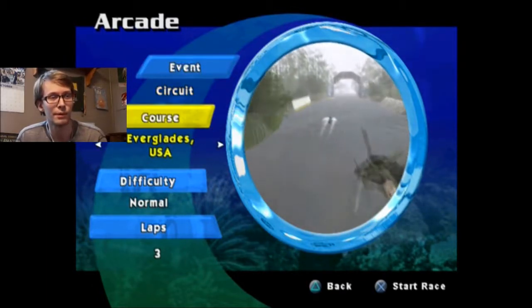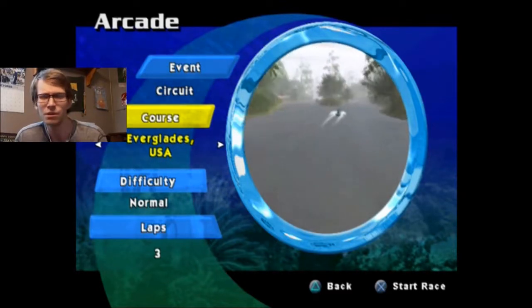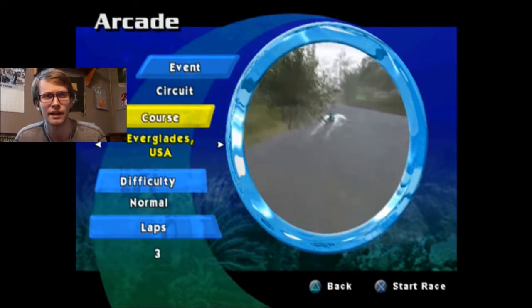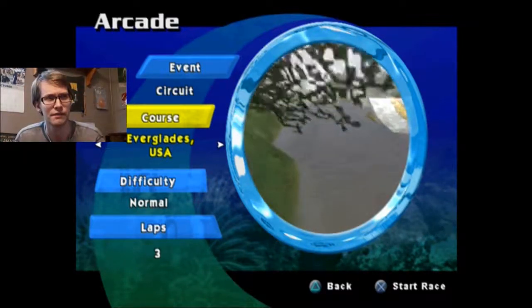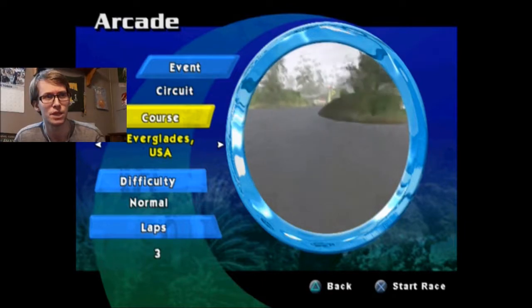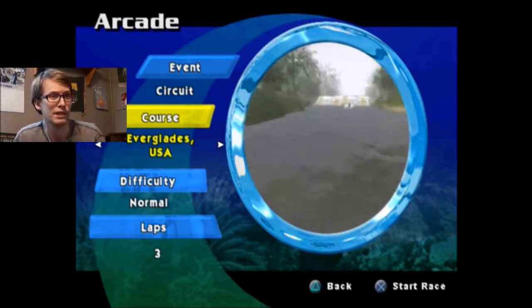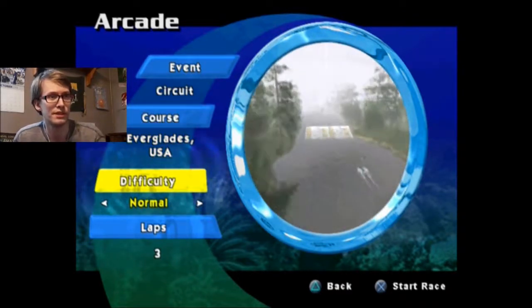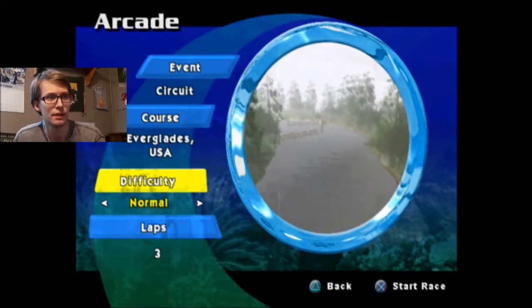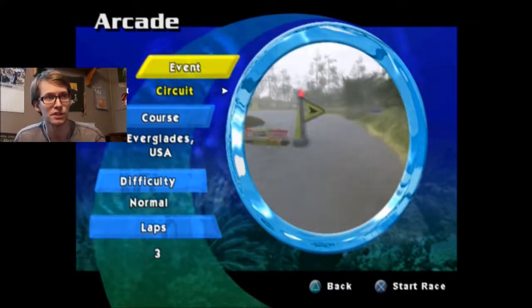Okay, so we're going to go to circuit. We're going to race at Everglades today, because this one's got lots of rain, and I don't know if we've actually gone to a track that has rain yet — for the entire series, but I'm pretty sure we haven't. So that makes this one that much better. I don't know what it's like on hard difficulty, but I'm sure the rain is still there. It looks pretty foggy on normal difficulty. Normal, three laps, like we always do. Let's check this place out.